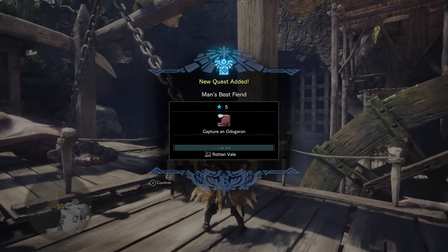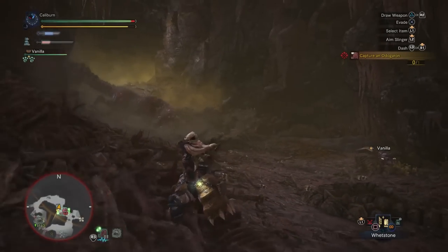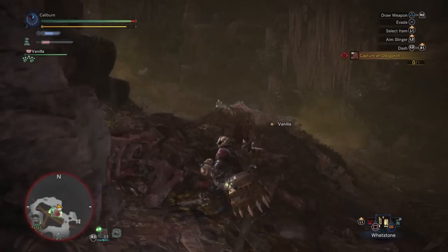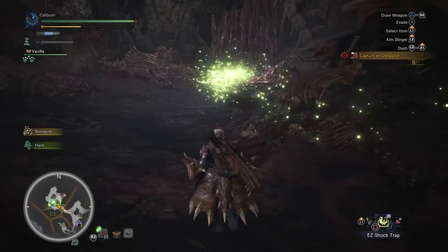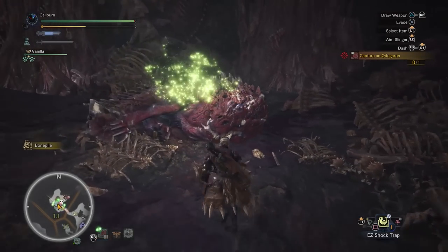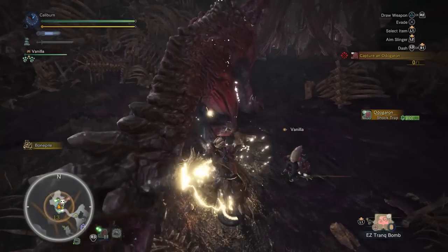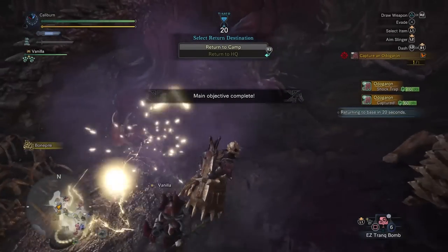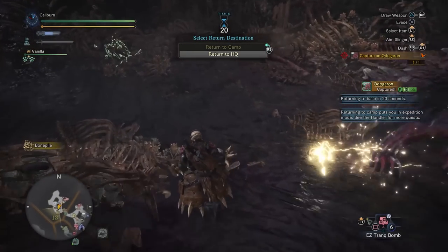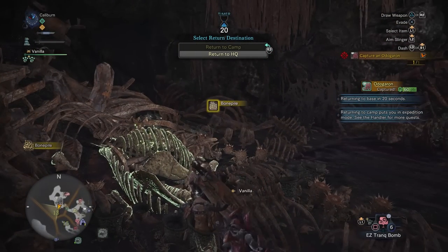A last word of advice: always capture monsters if you can. They yield better rewards than killing or carving. To capture a monster, damage it until you see a skull by their icon on the minimap. Then lay a pitfall or shock trap and lure them into it. Get close and throw two tranquilizers which will knock out the monster and end the battle. You can wait until monsters return to their nest to sleep and drop a free trap on them. Capturing is always recommended, especially for harder fights, since even when a monster is in critical health it will still put up a rather lengthy battle before going down.